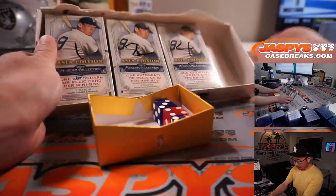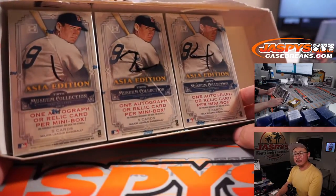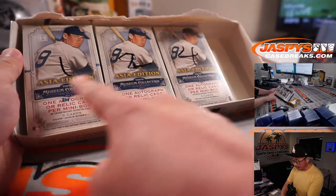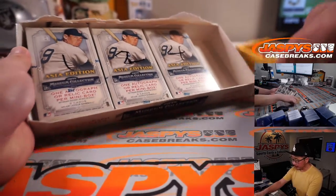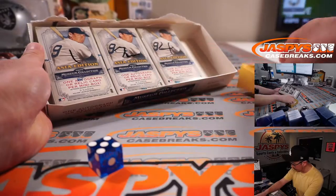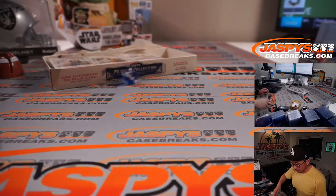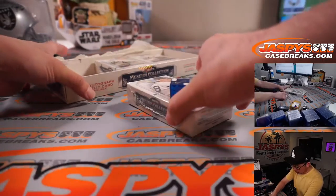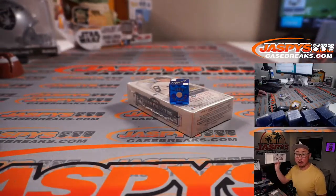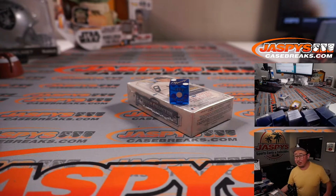Now we got — we opened this box, I guess, for a different filler break. Anyway, we've got three of those boxes left, but we marked them one, two, and four. Looks like we did box three. So we're going to select a die and then select that one, going one through six on the dice roll. Two — one, two. First mini box right there. Next one is already in the store, folks. JaspiesCaseBreaks.com if you want to make that baseball break happen quicker.